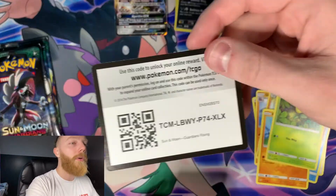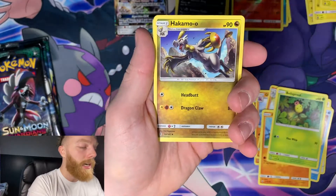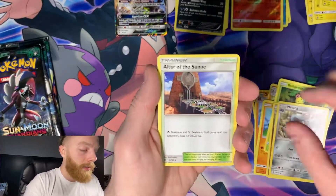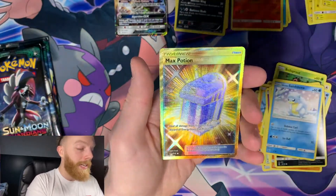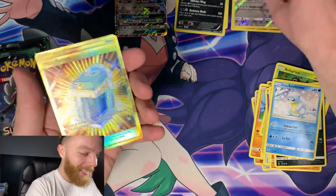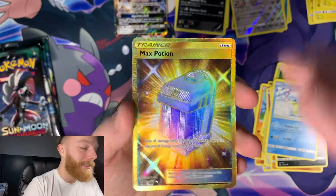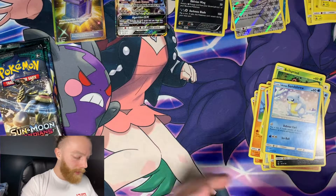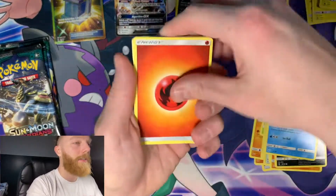Guardians Rising is not disappointing me. We have Electric Energy, Hakamo-oh, Melmetal, Altar of the Sun, Slowpoke, Machop, Heliolisk, Murkrow, Alolan Sandshrew, Reverse Holo Blissey - yeah! And we have the Rare Max Potion Gold Card. Oh, that's sick, that is dope. Guardians Rising, thank you for being amazing already. We're two for two on the Guardians Rising.